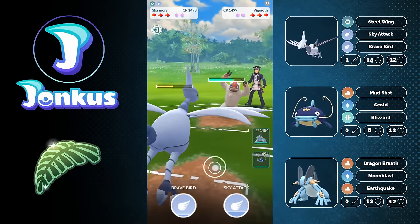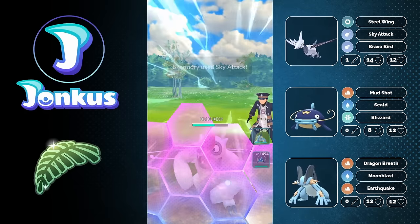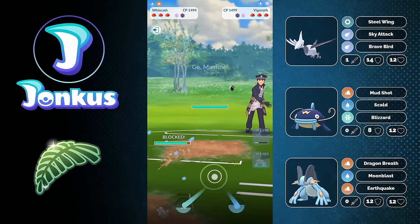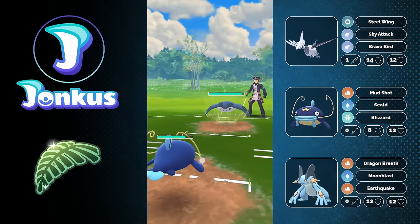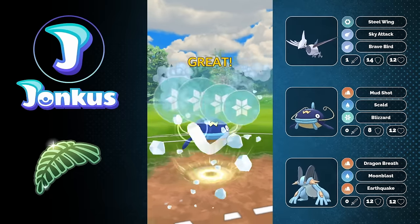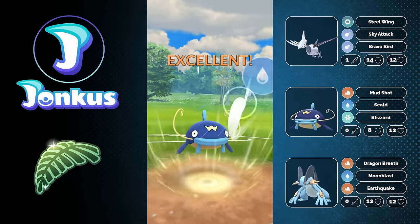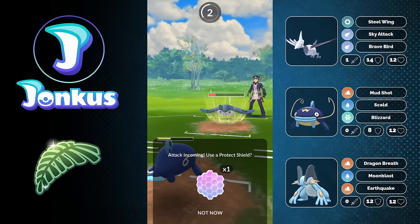We see a Rock Slide connecting against us, not ideal. But if you stay in for a bit, Skarmory's Fast Move damage puts them into a range where Scald can knock them out. I decide to use a shield because it's clearly going to be a Body Slam. They swap into Mantine though — not great for me, but I still have Blizzard, which is better than Mud Bomb as a coverage move. Blizzard connects against the Mantine. There are going to be a lot of Blizzards in this video, so stay tuned.